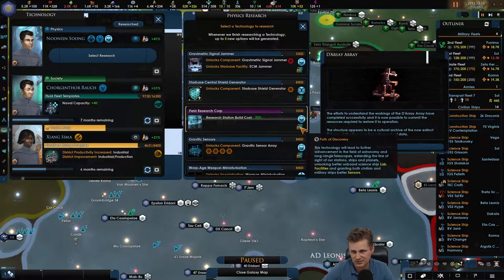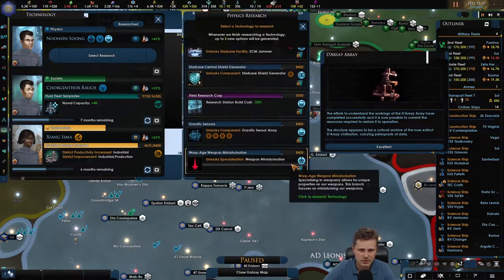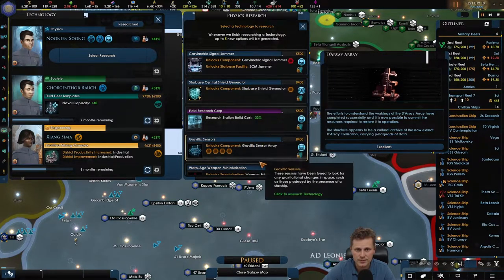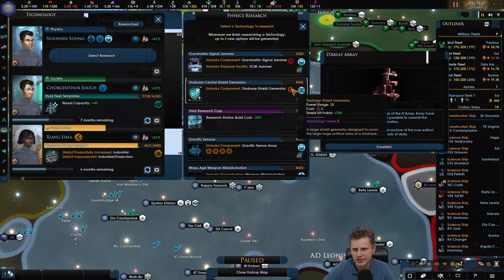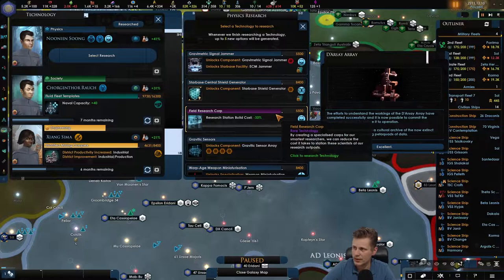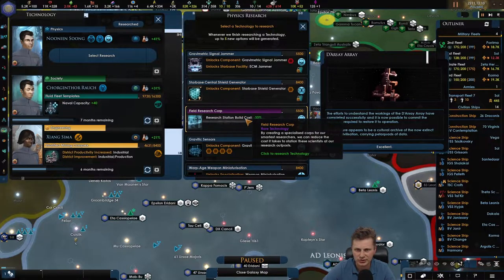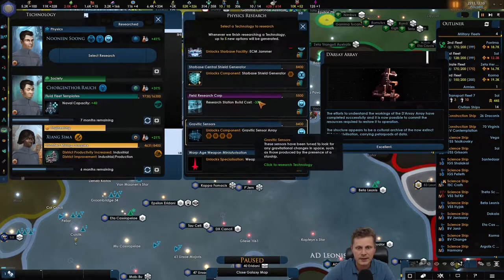Research station building cost negative 33 - I think that is the Path of Discovery. This technology will lead to future advancement in astronomy, long-range telescope scanning, unlocking better on-board science labs in both civilian and military ships, and better sensors. Weapon manufacturer and starbase upgrades are interesting too, but I don't want to rely on stations too much.